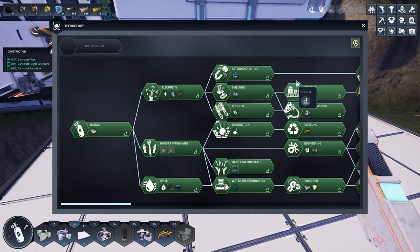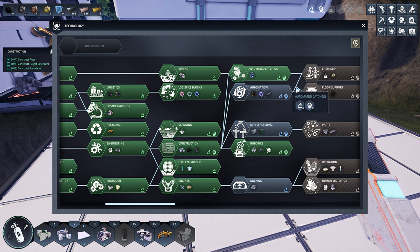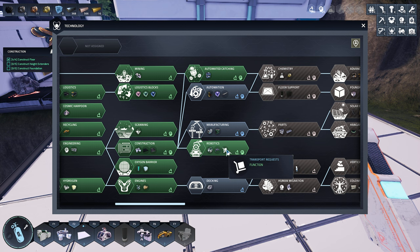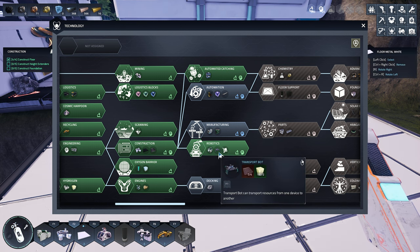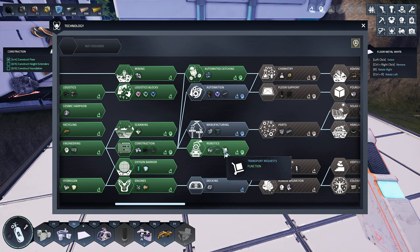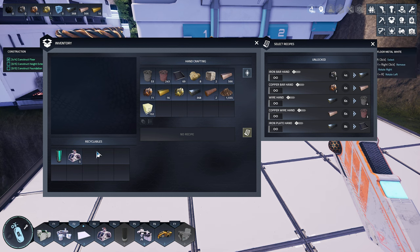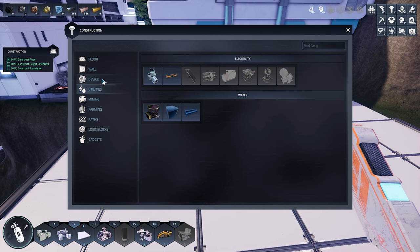Maybe this is what you need. Actually let's hit T first. And then I saw something about logistic bots there — or no, maybe those logistics. Sorry. Logistics blocks, robots. Oh, here we go. Transport request is a function. Okay, let's try — let's go back to K here. Let's try devices.